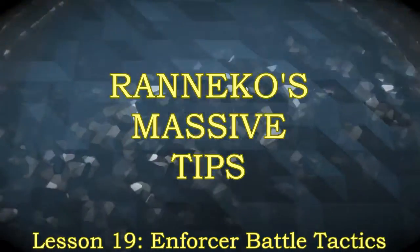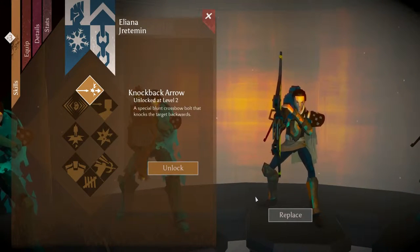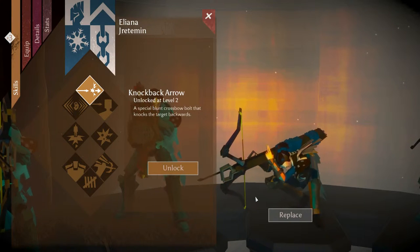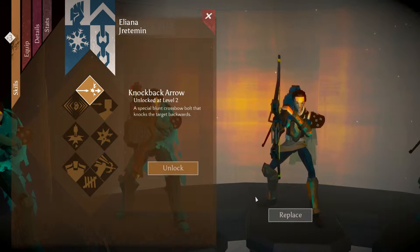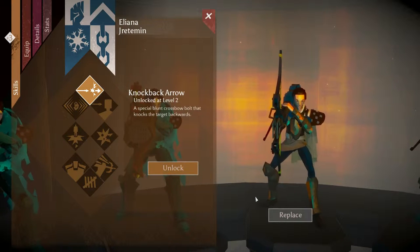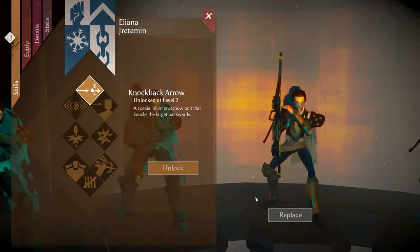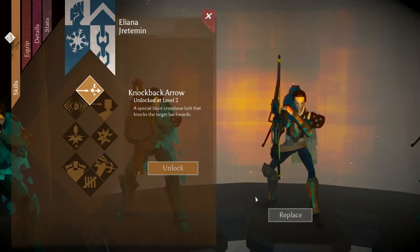Runico's massive tips - Enforcer battle tactics. The Enforcer is the Hunter-Caberjack hybrid class. They get some of the close-range and knockback abilities of the Caberjack, giving you a tougher, more durable hunter, though some abilities have questionable utility. They work relatively well with the blunderbow, but in general I still prefer the long-distance capability.